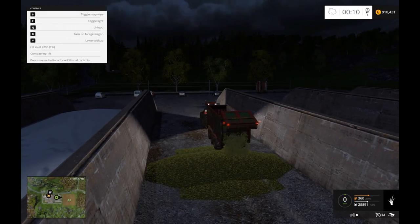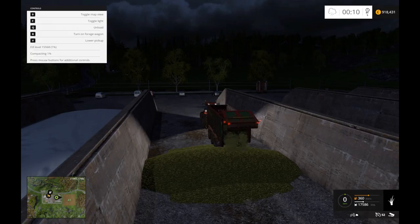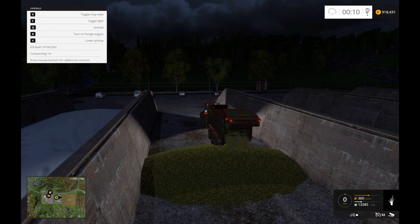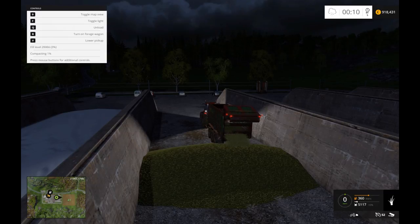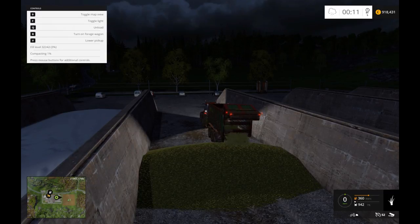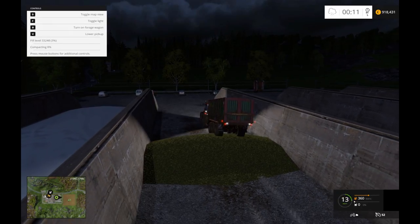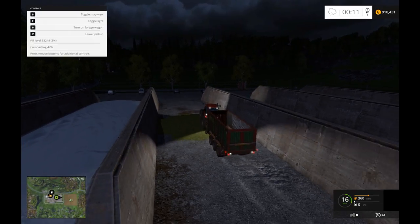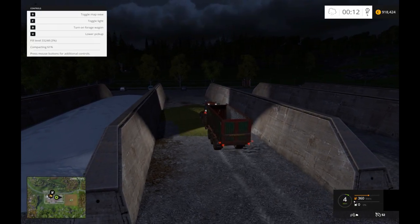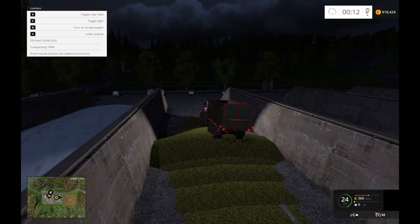Let's unload this — see, that tips out the back and builds a nice big pile. That was just over half a trailer and we're only going to get like four or five percent full. You have to get ten percent full before you can actually put a cover over it, and you have to drive over a few times to compact it down.